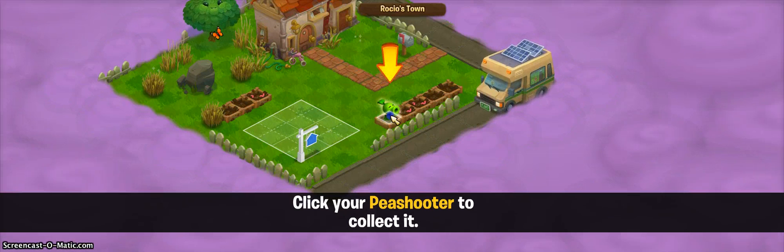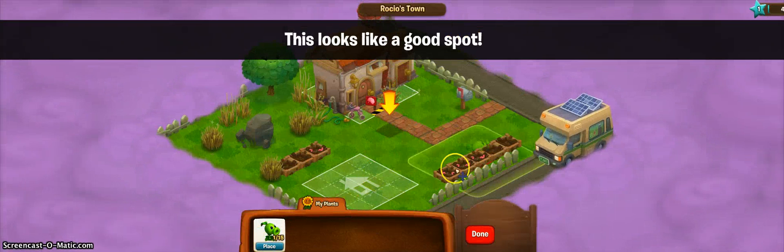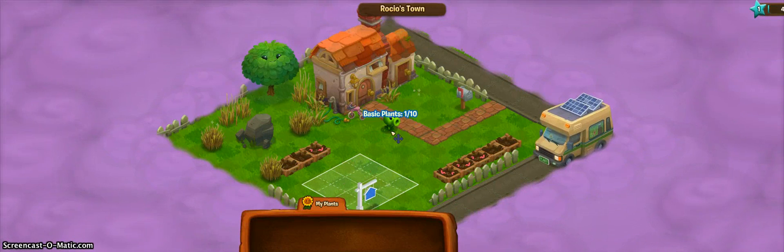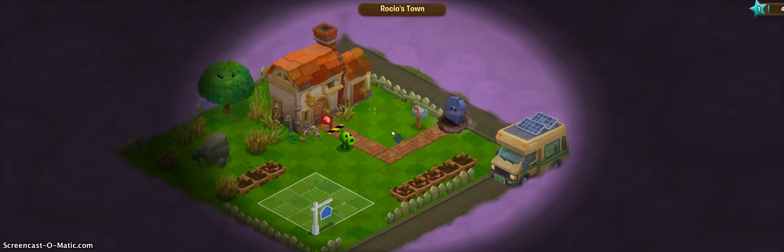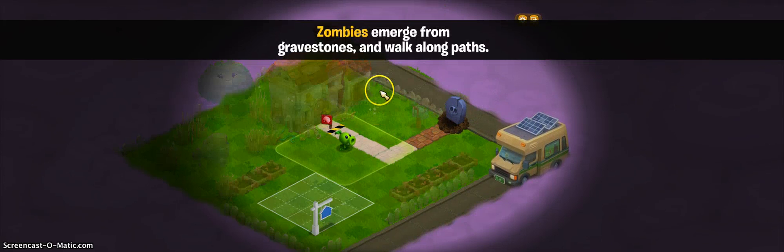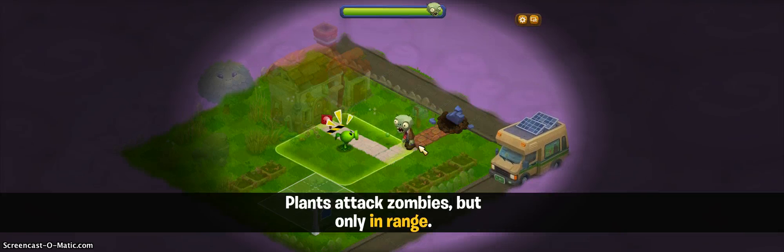Click on your peashooter to collect it. Now click your peashooter and place it in the tab. I don't know. Basic plant. Zombies emerge from grapestands and walk along paths. He looks so derpy. Plants attack zombies, but only in range.